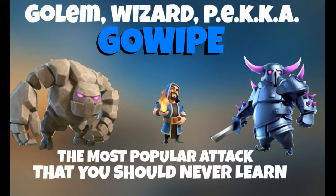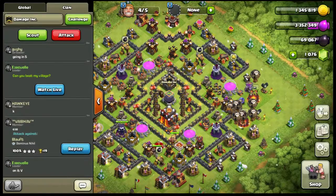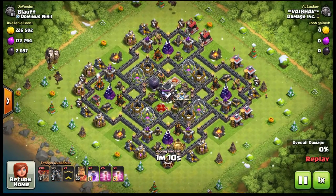GoWiPe is made up of three troops: Golem, PEKKA, and Wizard. It sounds like a good idea at first. You're going to be able to progress and maybe even three-star with it in Town Hall 8 a few times, but then you'll get to Town Hall 9 and it's going to die out. So don't even try it — get rid of that combination and go right to the GoHo, which we explained in the last video.